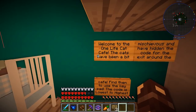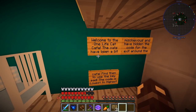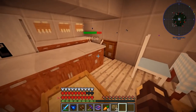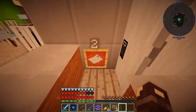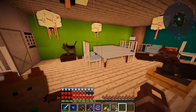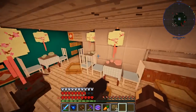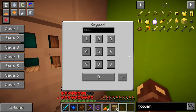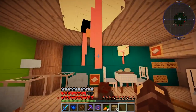Welcome to the One Life Cat Cafe. The cats have been a bit mischievous and have hidden the code for the exit around the cafe. Find them to use the keypad — the code is lowest to highest. Kittens, where have you hidden the code? Poor Chloe appears to be damaged. I found one — two. So we've got a two, a six, and an eight. So two six eight — is that it? Two six eight, is that all we need? Let's try it. Is the door unlocked? No. These dastardly cats have hidden them somewhere.